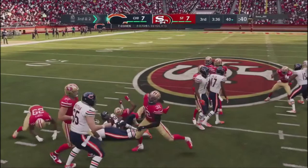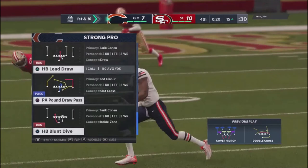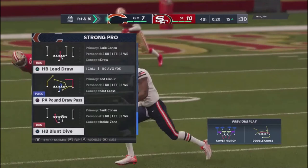With confidence, you could actually do that in a third and 10 situation or a third and six situation if you've got a guy that spams Cover 4 drop. If you're not familiar with using a draw in your scheme against Cover 4 drop, you definitely have to go jump into it.